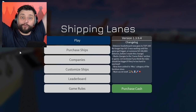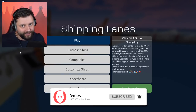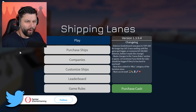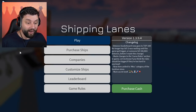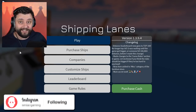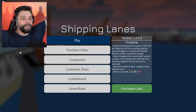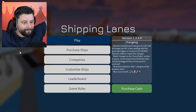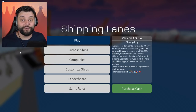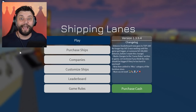Hey guys, my name is Celiac and welcome back to another episode of Shipping Lanes here in Roblox. Today we're going to be making so much cash. The last time I played this, I bought the biggest, most expensive ship in the game - the Sea-Wise Giant. Today I want to try and completely fill it up to the maximum, get the most amount of oil inside it, ship it to the most expensive port, and make the most amount of money. If you enjoy this and want to see more Shipping Lanes, please smash that like button and subscribe.